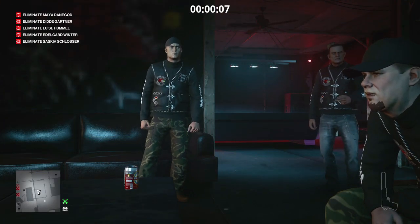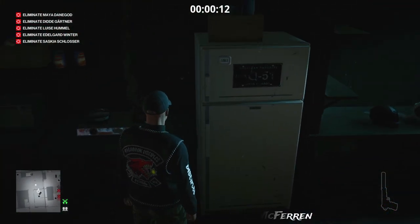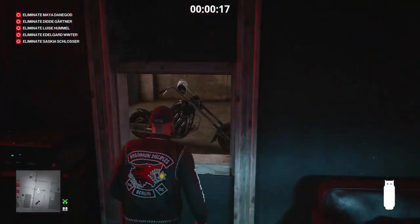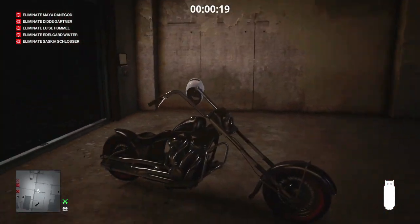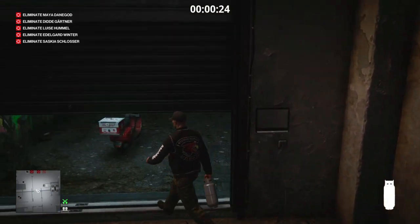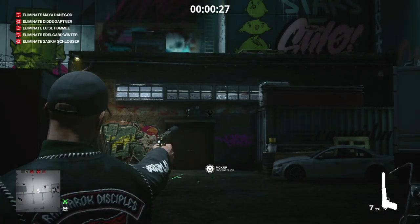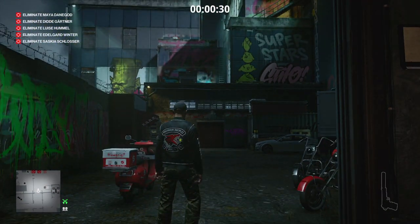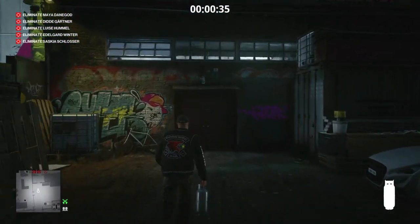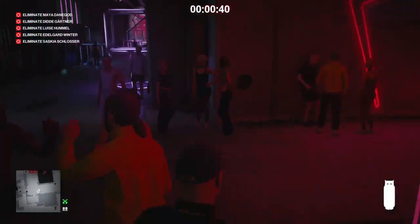Right from the start we're going to stop listening to those two arguing about the TV, grab a propane cylinder from the kitchenette, and then make our way into the club. We exit the biker's hangout, drop the cylinder, and take out the camera above the door — you can avoid it but it's quicker to take it out. Then we make our way into the club toward our first two targets.